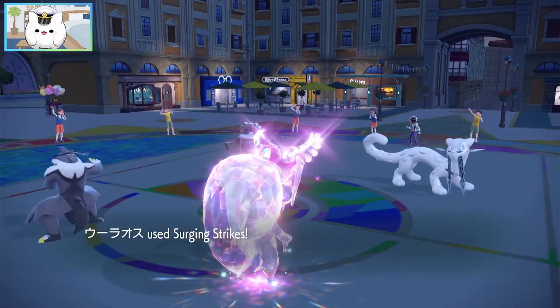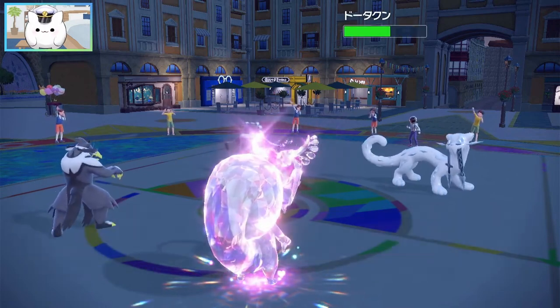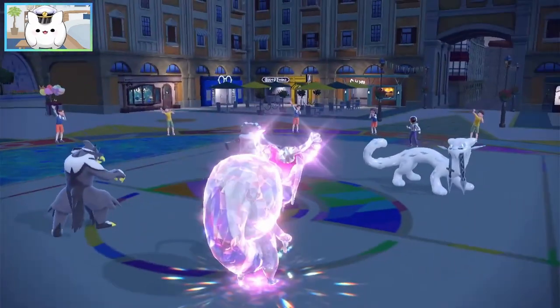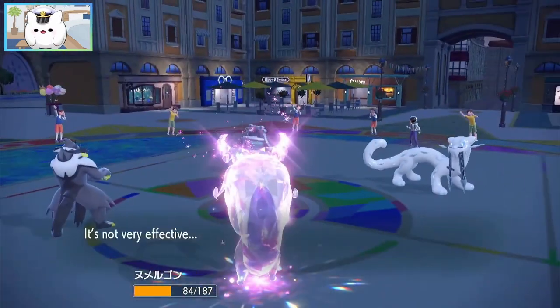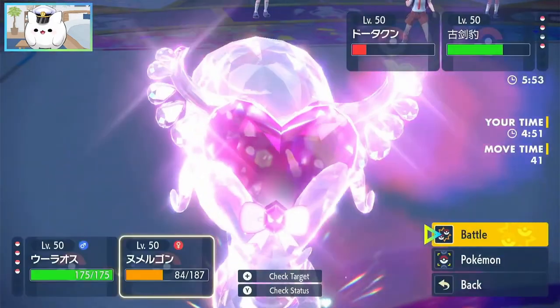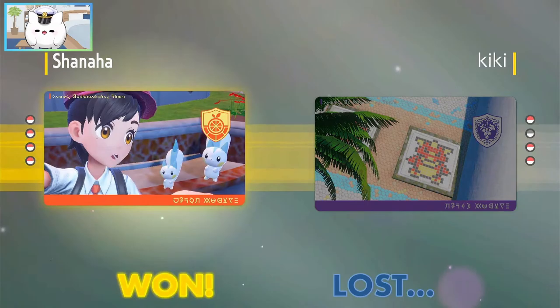Interesting — that just gives us a free heal. Surging Strikes does not do a lot, probably about 60% — actually not that bad. Does he Body Press us? We are faster than Bronzong with our Goodra — that's very important to note. We heal up, which is very nice. Body Press onto the Hisuian Goodra. That's why we go Tera. Rocky Helmet also does a lot of damage onto it. We can just Surging Strikes the Chien-Pao and just Life Dew again. Yeah, he cancels the battle — he had no way to break through the Hisuian Goodra. He would have just died to his own Rocky Helmet chip damage. I could just constantly Life Dew up, meaning if he doesn't attack Goodra it just heals up constantly, and if he doesn't attack Urshifu it can just Surging Strikes its way through.